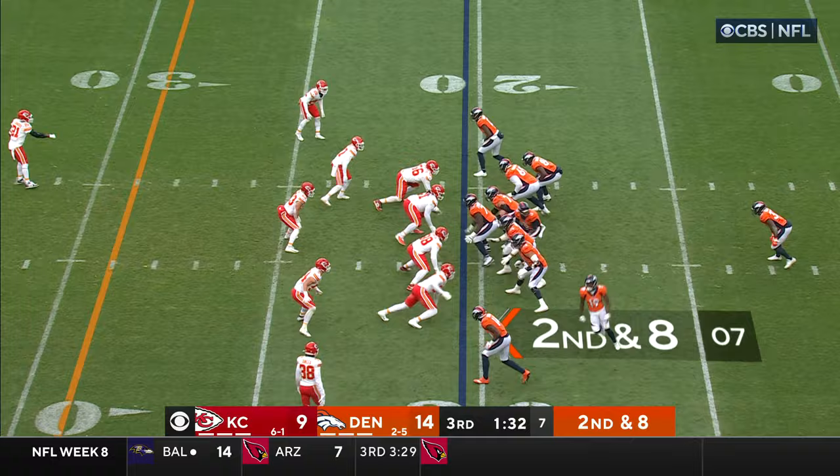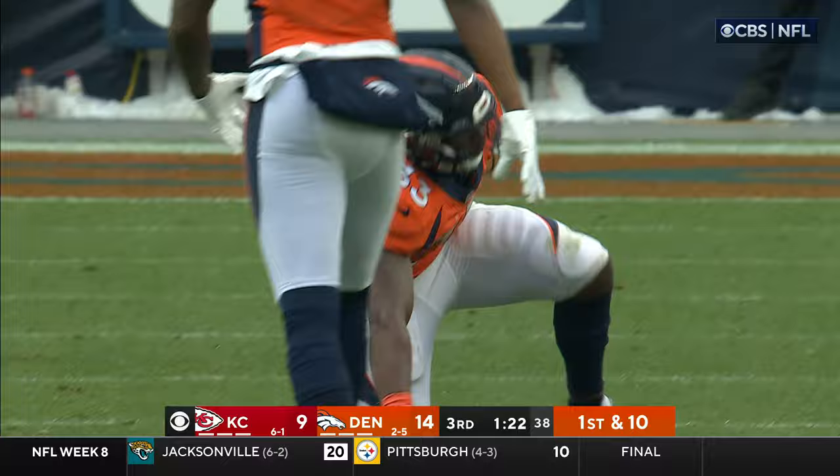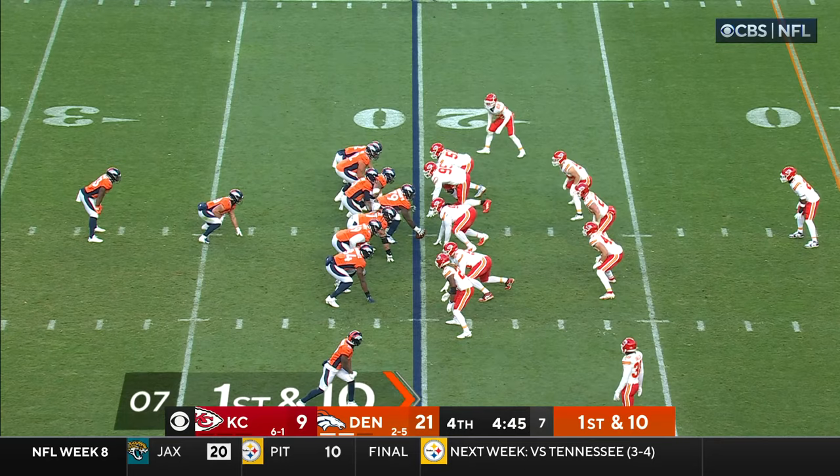26 rush attempts for Denver. 2nd down 8. They get it off to Williams. He gets a block right there and takes it upfield, knocked down as he goes by the 35. 1st and 10. Javante Williams. 1st and 10. Javante Williams. 2nd down.